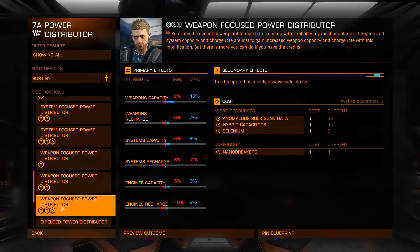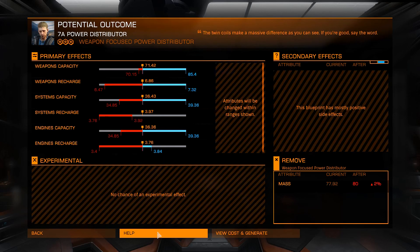Now hopefully we'll get a different result on our distributor. Looking at the preview again — this can decrease a lot, and I only have one thing of nano breakers. This could end up being really bad, or really good. I am very apprehensive about rolling this. But as long as you guys are here with me, we can do this. Just like Goku using the Spirit Bomb against Vegeta, I need everyone's energy right now. I just need the weapons capacity and weapons recharge to go up — everything else can go red, I don't care.